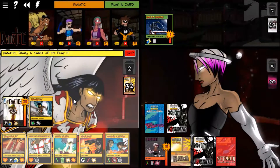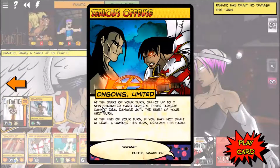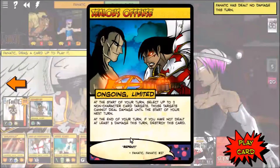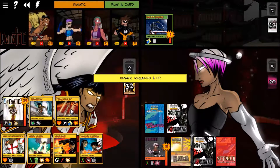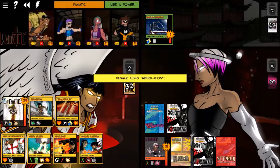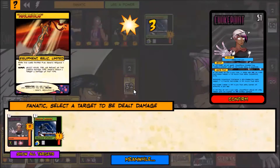Absolution gives me a hit point when I play it. Zealous Offense: select up to two non-character card targets — that actually won't work against the villain. We'll put Absolution into play, gain a health, use Absolution and choose radiant damage type. We're going to hit Choke Point and leave that Shinobi Assassin alone.